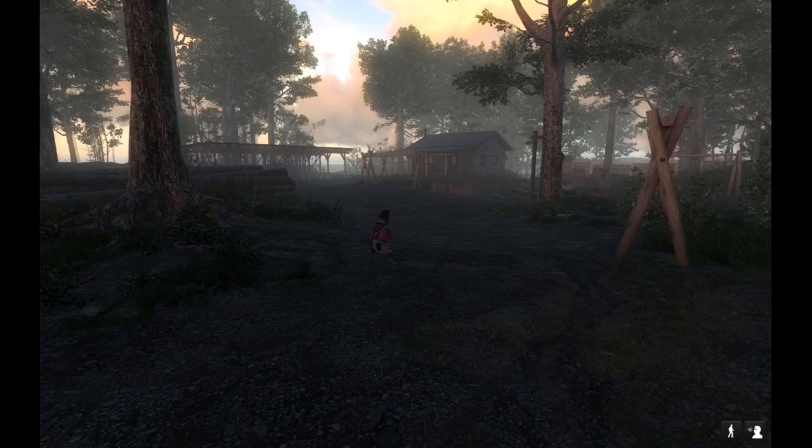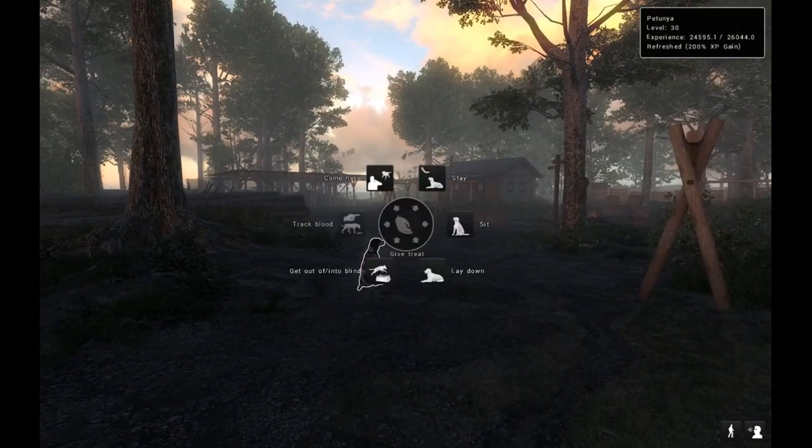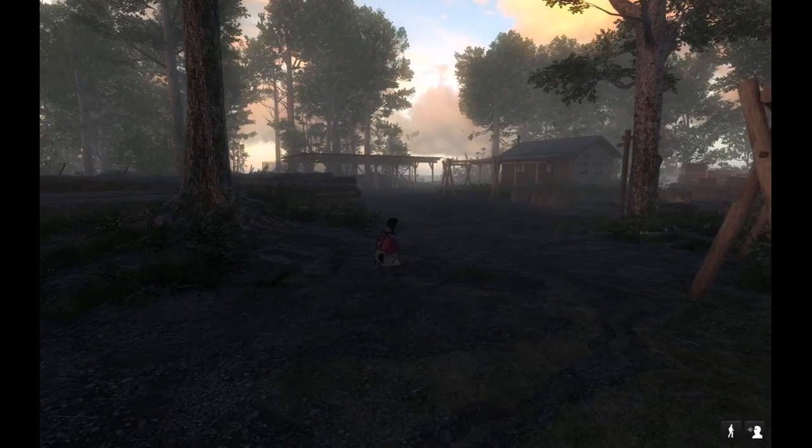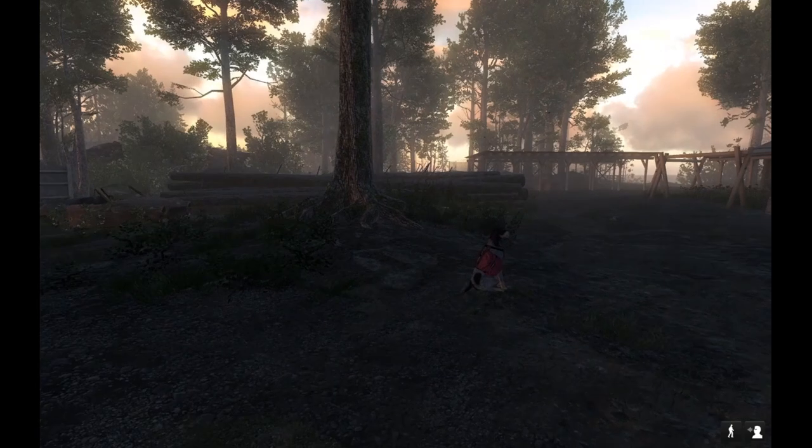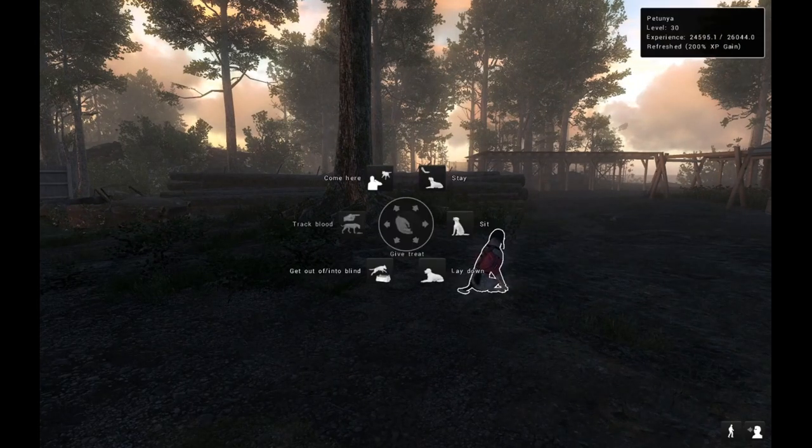You can open the command wheel menu for the dog. I don't actually use the original key for it because one of my first tips is to remap that key to a side mouse button. I find it much more handy to have that wheel on the mouse, mainly because I never really use the wheel directly — the best tip is actually to remember the keyboard shortcuts for each command.